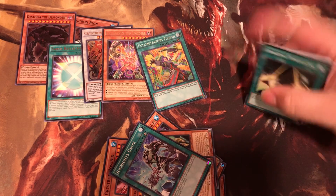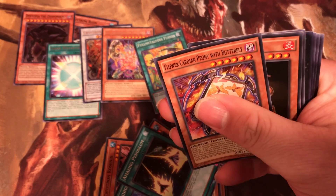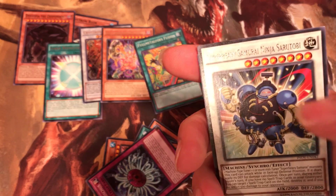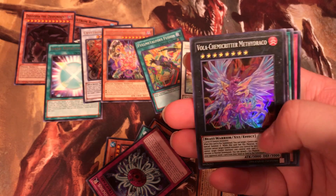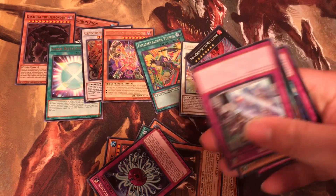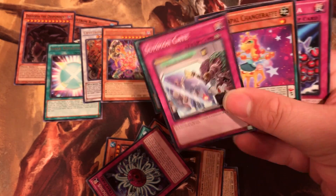The last pack we got is: Boom, Boop, Butterfly. We got Super Heavy Semi-Ninja, and then — voila — we got these three cards.